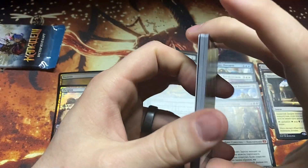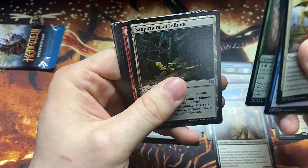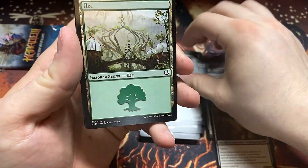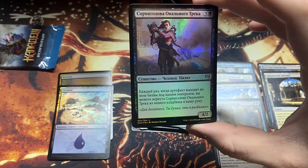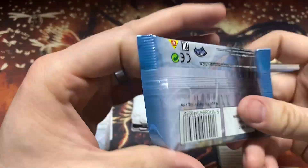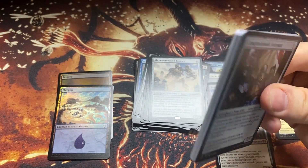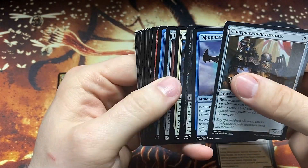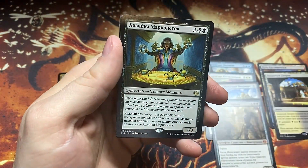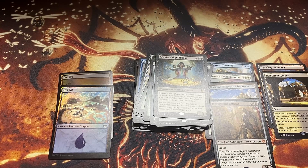It feels like a thick pack of cards — I think it's just a regular foil though. Metalwork Colossus! We got a little Forest, and not sure who that is — cool looking foil though. Last pack, guys! Last chance for an Invention card. Doesn't look like we see anything in there... I don't think we got it. Maybe next time — we'll have to try again until we hit the Invention. This is Booster Therapy. Bye!